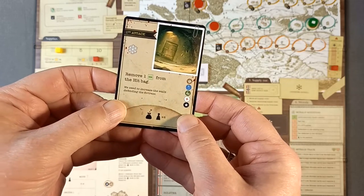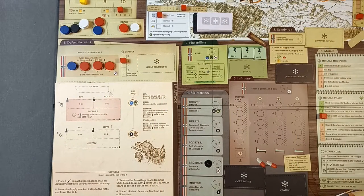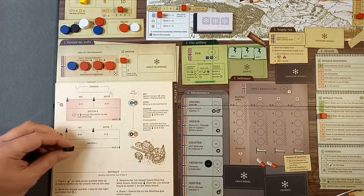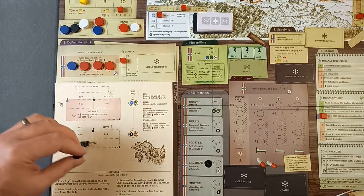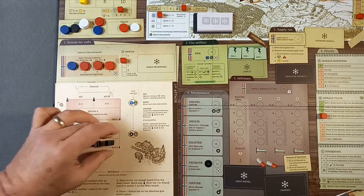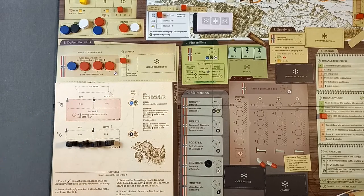There are two sectors, and we place the German infantry into sector one. A maximum of five can go in there; if we have more than five they move into the next sector and get nearer to us. What they're doing is coming up to the fortress walls and we've got to fight off their advance. There are two states to German infantry: standing up they're fine, laying down they're suppressed.